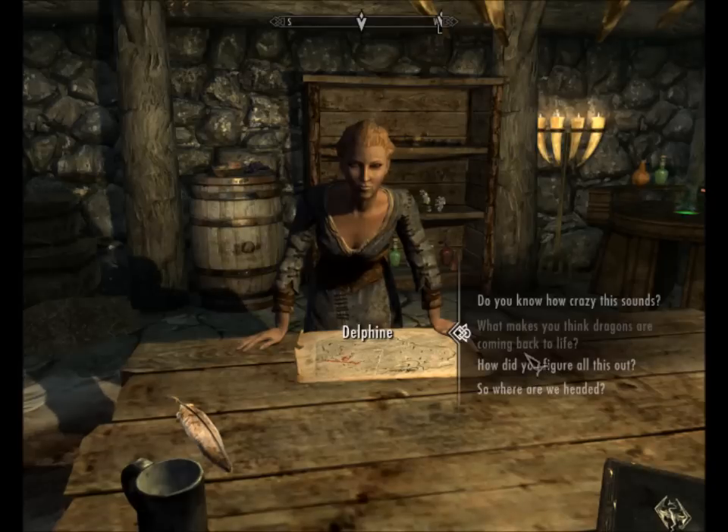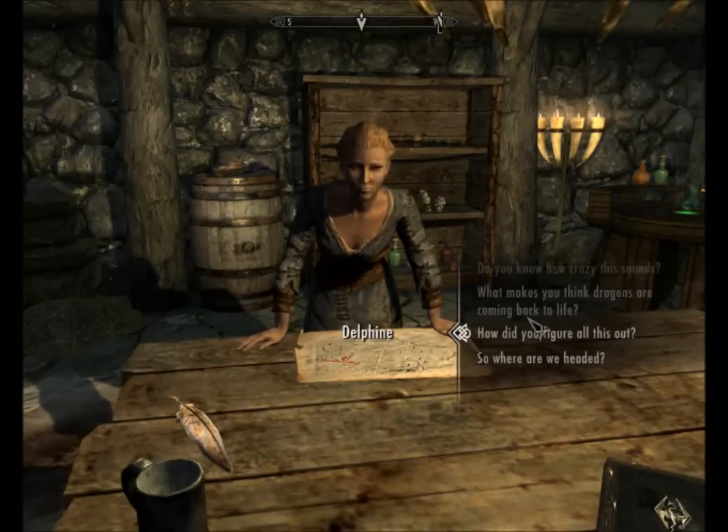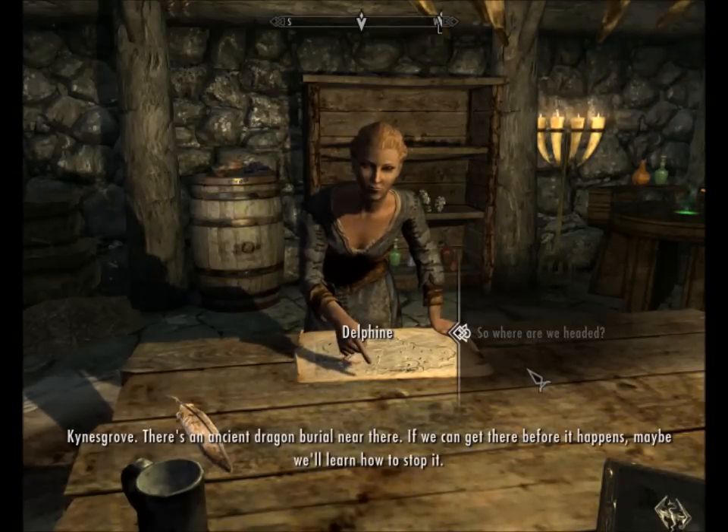A few years ago I said almost the same thing to a colleague of mine - it turned out he was right and I was wrong. That's where I know you from - you were with Thelgar in Whiterun, you were his assistant or colleague. Delphine, I remember you now. So where are we headed? 'Kynesgrove - there's an ancient dragon burial near there. If we can get there before it happens, maybe we'll learn how to stop it.' Sounds good, let's go kill a dragon.